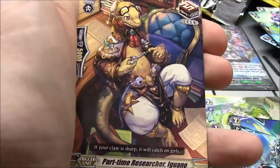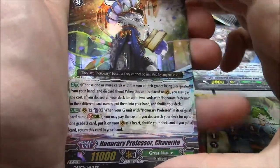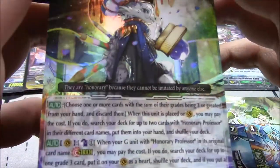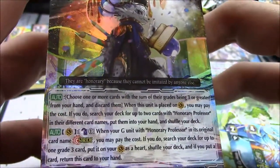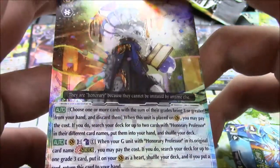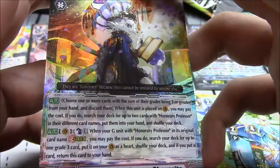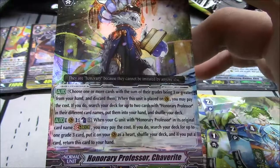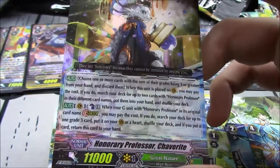Stokesia Musketeer Daphne, Machining Bagware, Machining Princess, Merit of Gold Musketeer Rachel, Part-time Researcher Iguano, Feather Wall Mutant Morphosian, and Honorary Professor Shavrite — the final double R. Choose cards with a total grade of 3 or greater from your hand and discard them. When this unit is placed on vanguard, search your deck for up to two cards with Honorary Prof with different card names, put them into your hand and shuffle. So you can grab Shavrite and Chat Noir, or Chat Salvage and Chat Noir, or Shavrite and Chat Salvage.